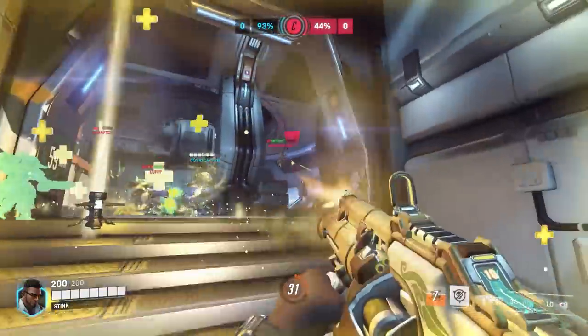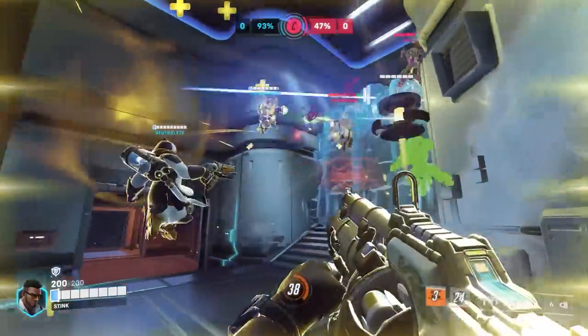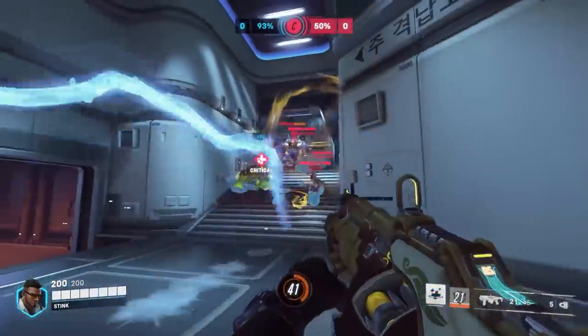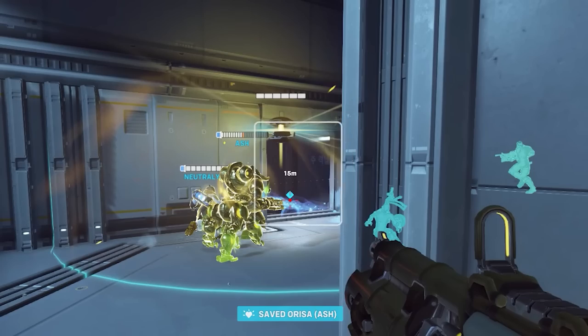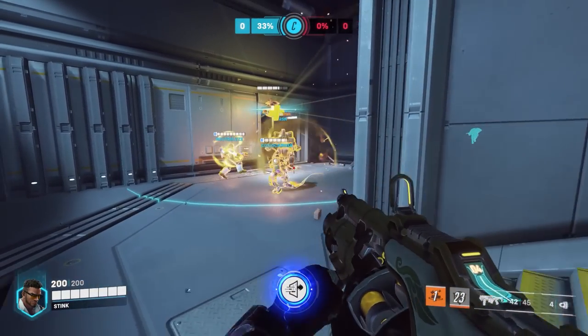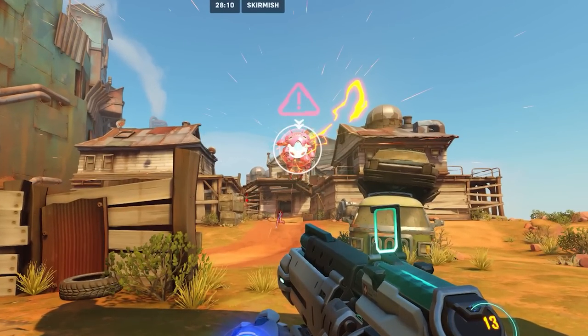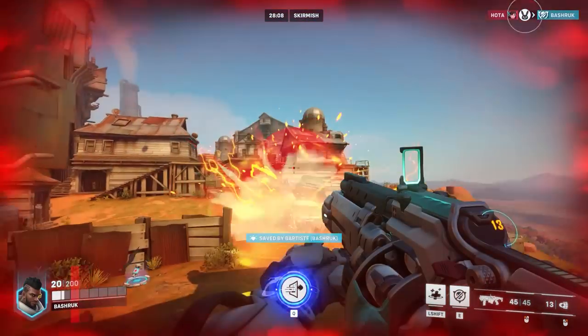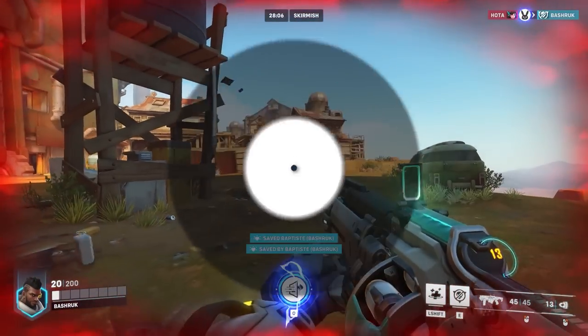A really good tip for using your Immortality Field is to place it behind a corner, wall, or small piece of cover that can protect it while still giving line of sight to nearby teammates. You need to make sure your teammates actually have line of sight to the center of the disc, otherwise the Immortality will not apply to them. It doesn't go through walls, so if you throw it into a corner, make sure teammates don't go past that corner. Also, if the Immortality Field is broken by the same damage that would kill you — like a Junkrat Tire or D.Va Bomb — it will still save your life, as the field lasts up to half a second longer than the disc being out.